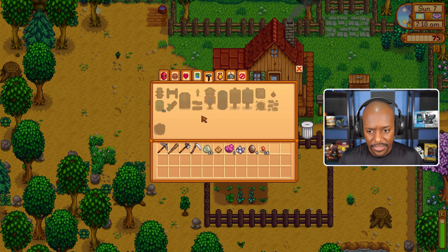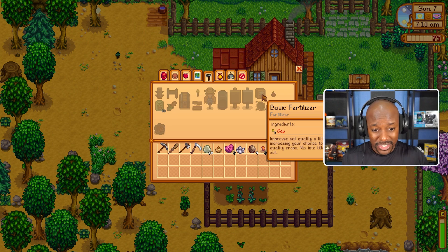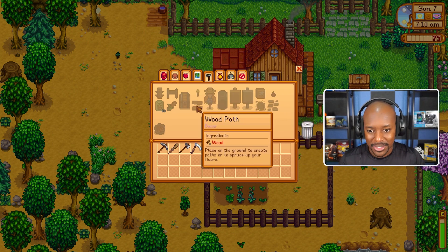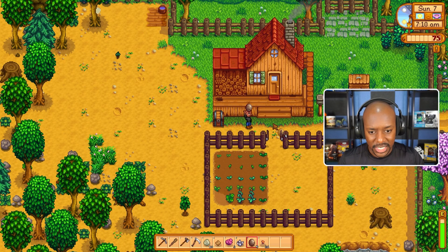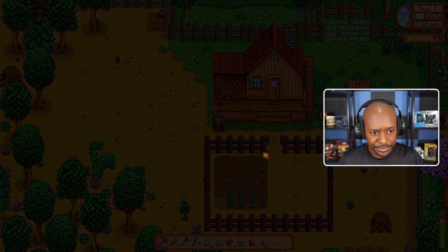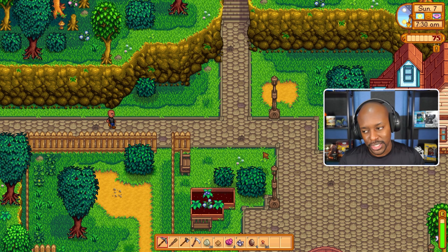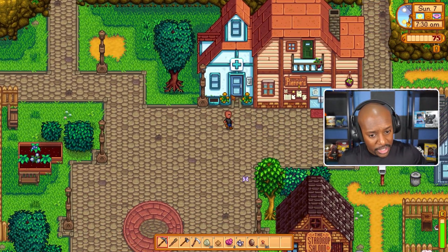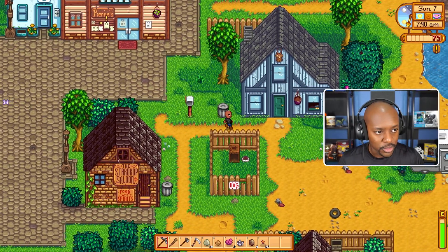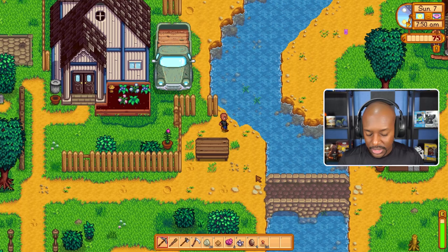I need to start crafting field snacks. We can craft fertilizer too - but I should have put fertilizer down before I placed those seeds! I completely forgot. We've got to chop down some more trees to get fertilizer and make field snacks. I'll do that after I visit Clint. Today we'll take a break from the mines, chop down our trees for wood and field snacks, then when we go back to the mine we'll last a little bit longer. We also need to meet the wizard.